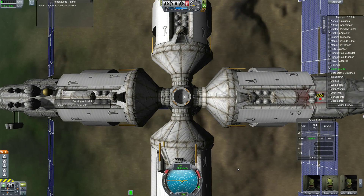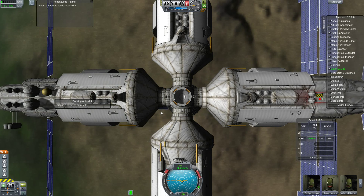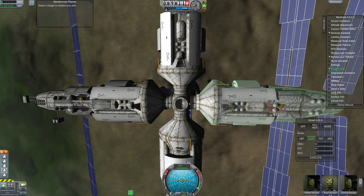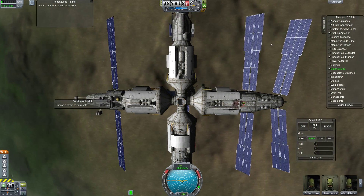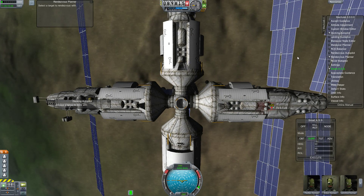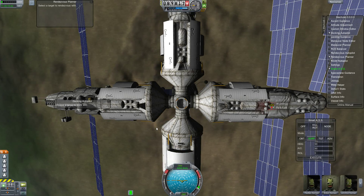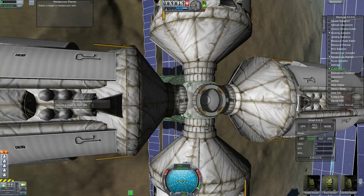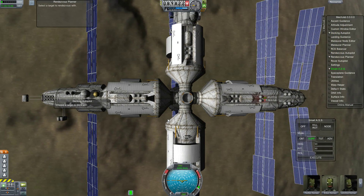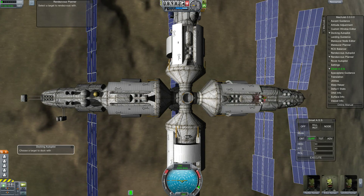I figured I would bring back that playability aspect of this mod that Bobcat created. Not only do you get each one of the modules with the correct historical performance, with solar panels balanced with the RCS, but it also comes with the Proton launcher already pre-loaded and ready to go. Basically, this is a play-and-launch kind of thing.